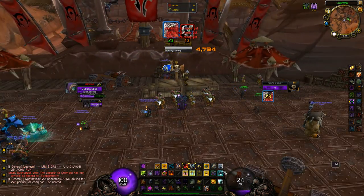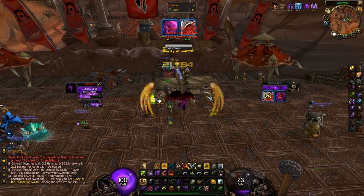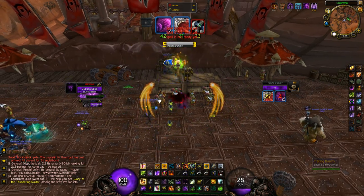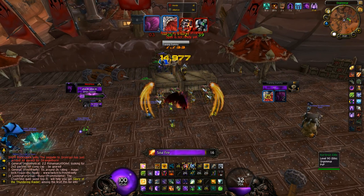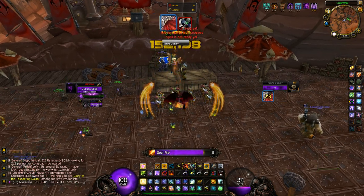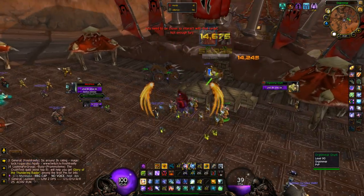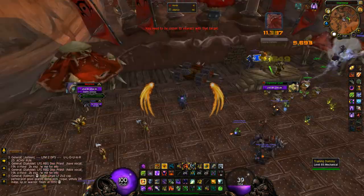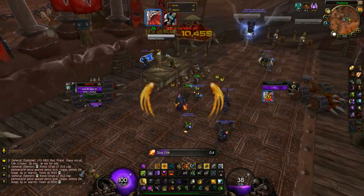When your cooldowns are up again, do Fel Storm, pop everything, cast Chaos Wave, and spam Touch of Chaos - just like that. Your DPS will be pretty high. I top DPS most of the time. If you're really good at playing Destruction, then Destruction is the way to go to be even higher on top, but you can get on top with Demonology too - it's just more difficult than Destruction.